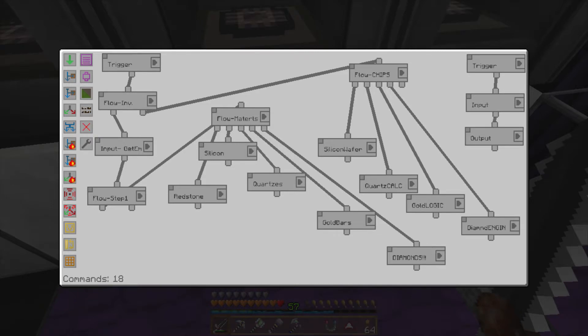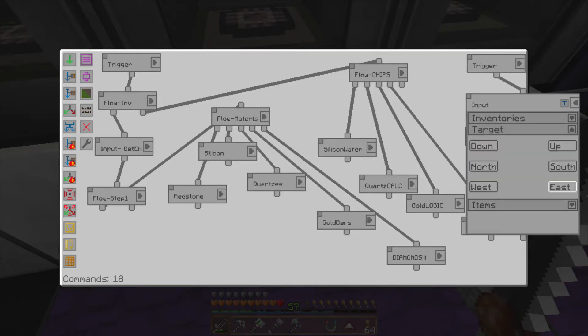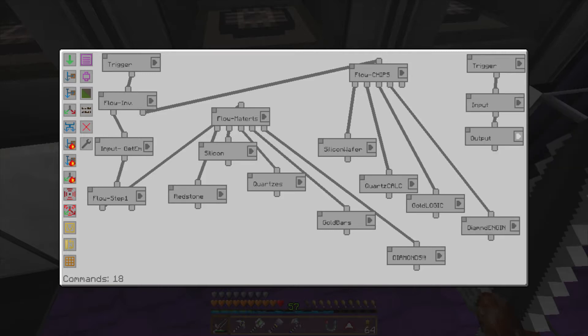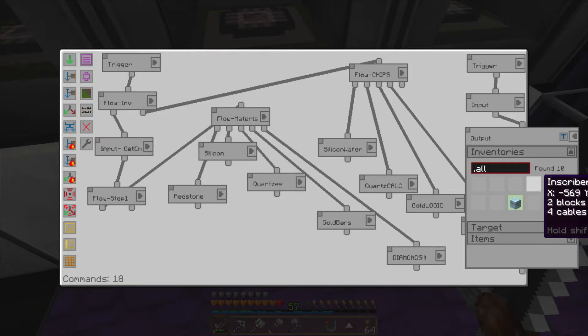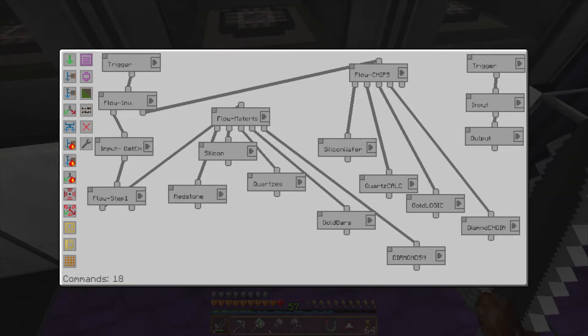We also need a method to take the final product out and put it back into the chest. The inventory is all of those inscribers, target is the east side, and we blacklist everything so everything goes in. The output goes to the diamond chest at the top - target is up, and we blacklist everything. That's the complete system.